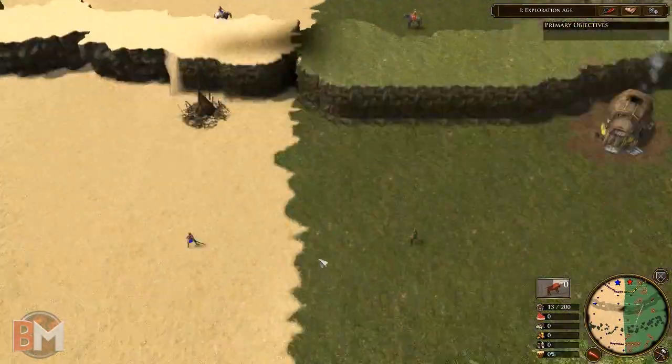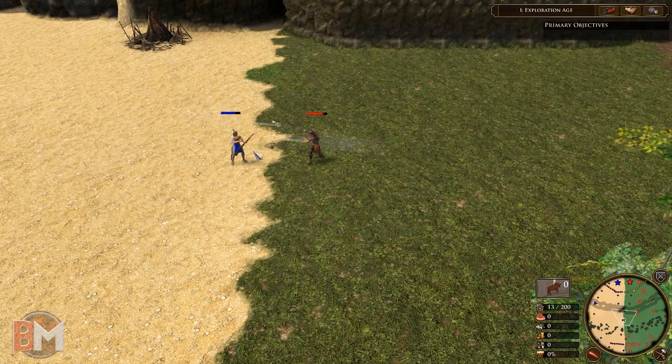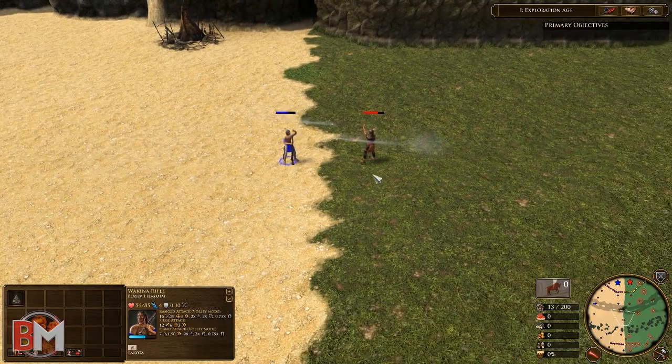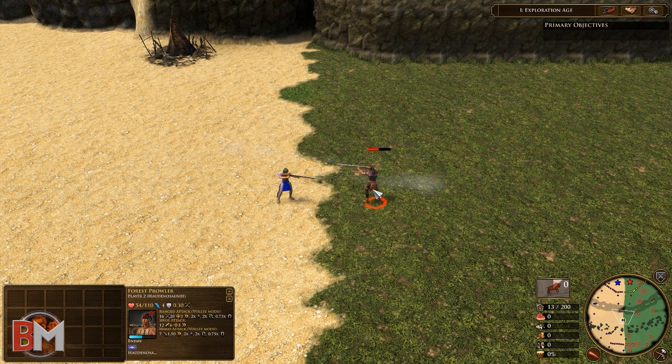Right now we have the two rifle units here — the forest brawler against the Wakina rifle. We can actually see a winner: it's the Iroquois. Brilliant.